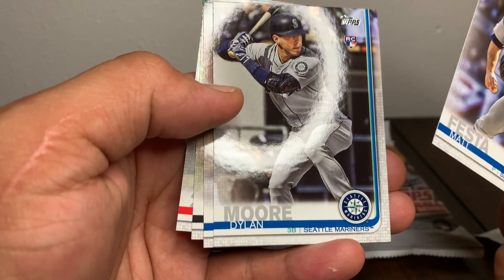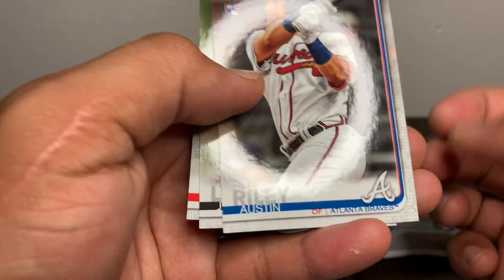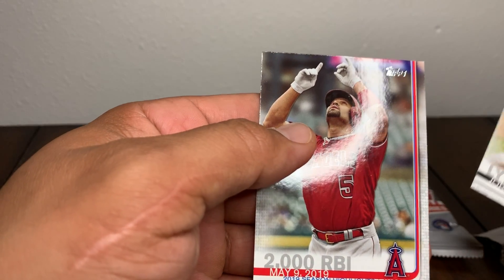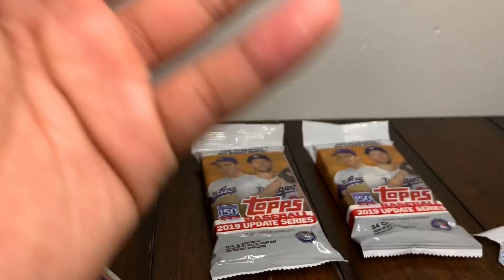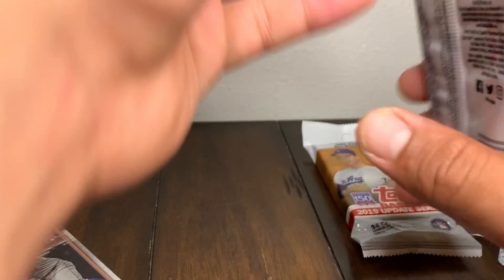Dylan Moore rookie, Matt Festa rookie, Riley, Austin Lyle, Lyle Jordan, Pujols in the back. Next pack, let's get right into it. Pete Alonso all-star game card.